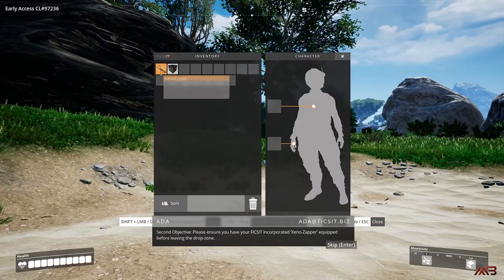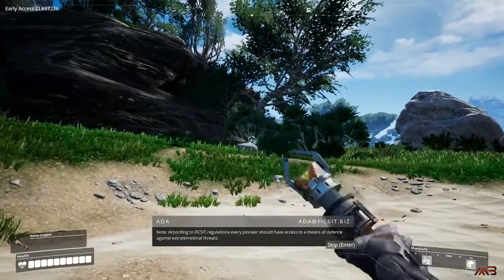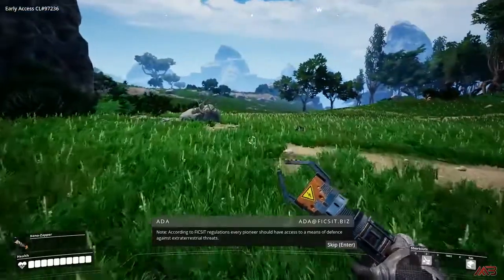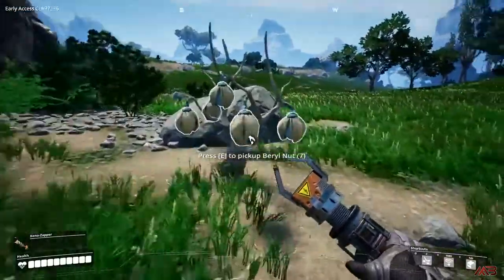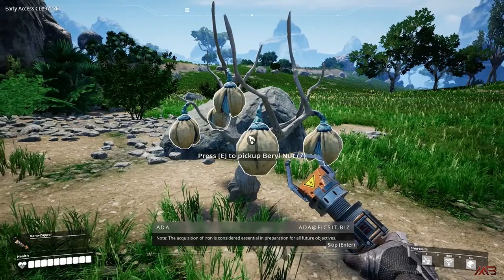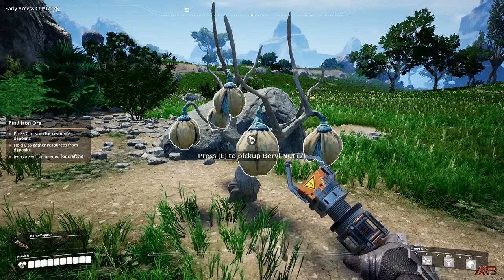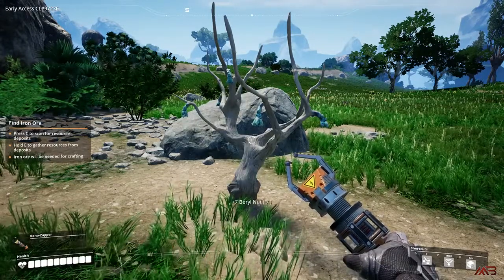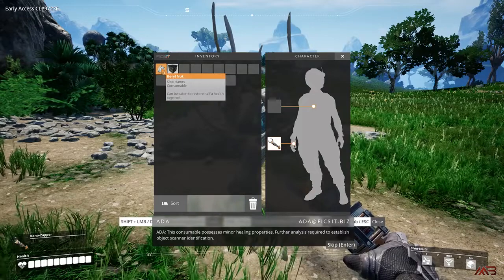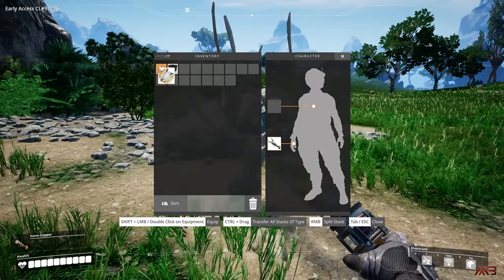You also have a Xeno Snapper, which is your self-defense weapon. And you have food that replenishes your health — these are barrel nuts. It will replenish half the bar of health per nut, and usually when you pick them up there are about seven. You need to equip them in your hand bar in order to eat them. No shortcut that I have figured out as yet to eat food.